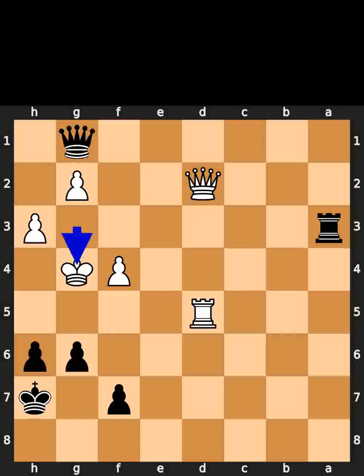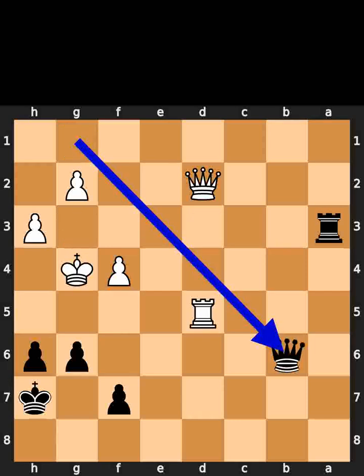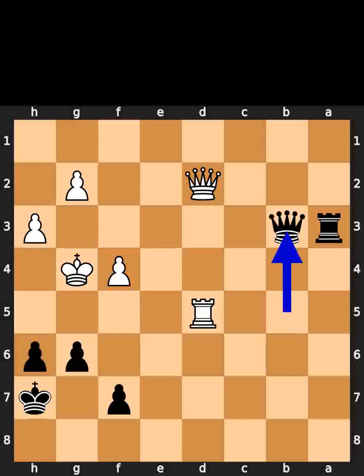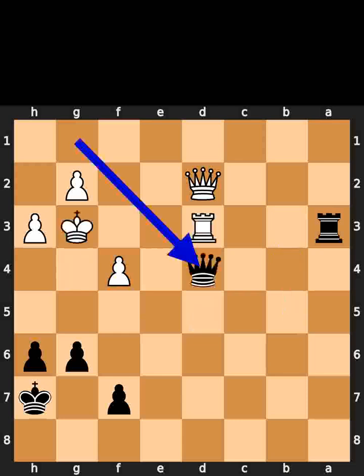If white plays king to g4: black plays queen to b6. White plays rook to d6. Black plays queen to b5. White plays rook to d5. As the final move of this variation, black plays queen to b3. Black plays queen to d4.